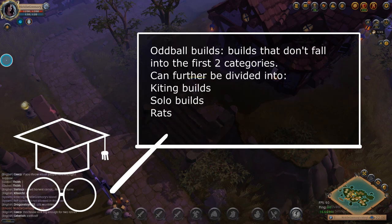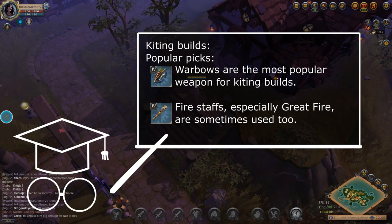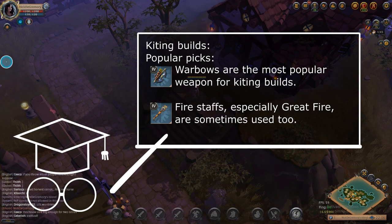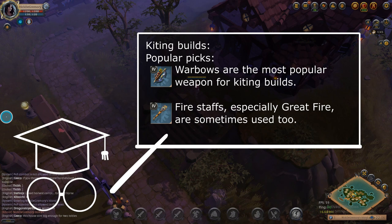Oddball builds don't fall into either of the first two categories and can be divided into kiting builds, solo builds, and rats. The most common kiting build is double warbow — probably the second most hated build in 2v2 Hellgates because it's extremely frustrating to chase them while they throw magic arrows from max range. They are especially hard for double DPS to deal with because without sustain, warbow will eventually poke you to death. But they struggle against a healer-DPS build since healers can keep you alive, especially if you dodge some of the skill shots.